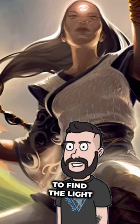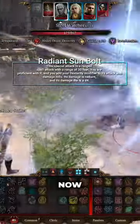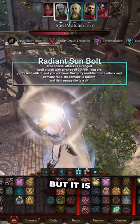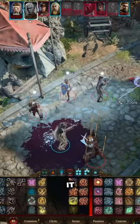A Sun Soul Monk won't be able to find the light within themselves until they're level 3, unlocking what's called a Radiant Sun Bolt. This Sun Bolt is basically an extension of your fist, but it is now a ranged spell attack instead of an unarmed attack. It has a range of 30 and you're proficient in it.